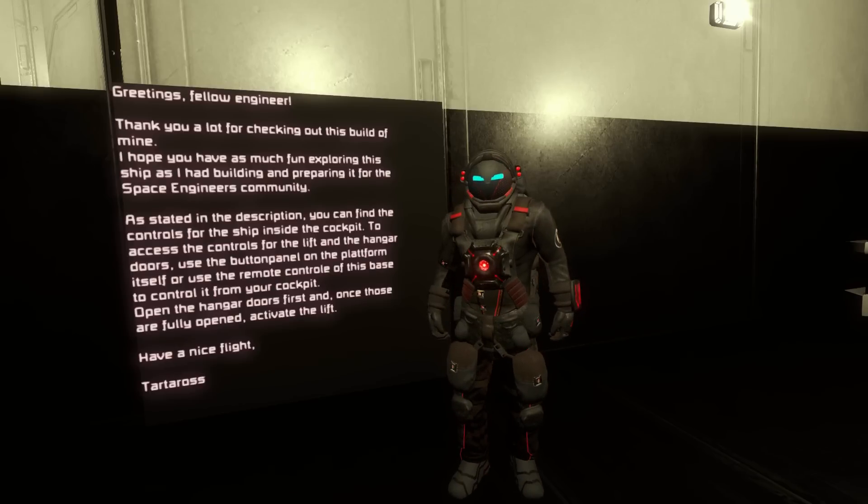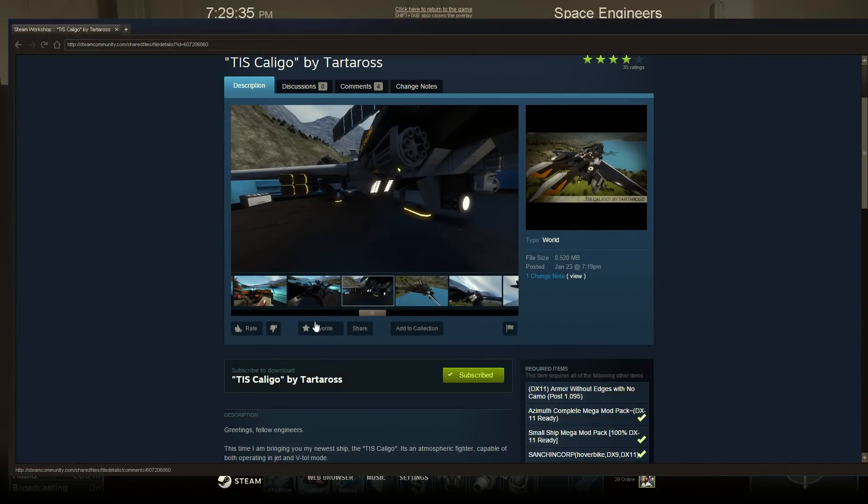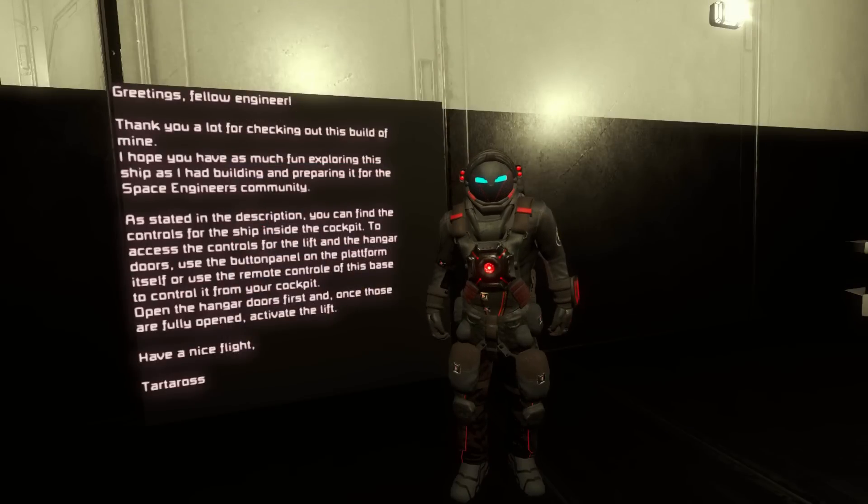Today we're going to be taking a look at one of Tartarus's builds. He has a YouTube channel where he spotlights his builds as he does them, and I'll put a link in the description below. We're going to be taking a look at the Caligo. This is his workshop page, but we're actually going to take a flight in it. Not only does he do the build, but he does it as an entire experience for you to download the maps.